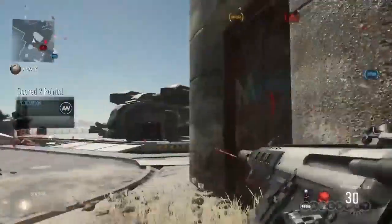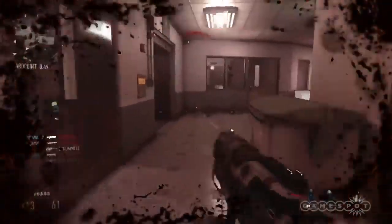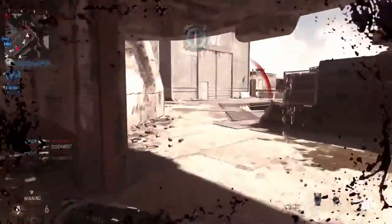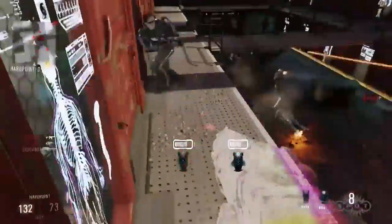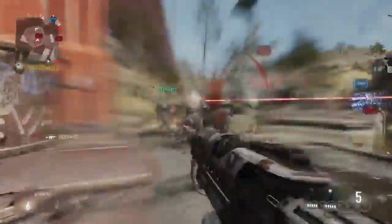Where combos really take form are in the jump-left or jump-right dash combos. You can cheat death, jumping out of a hot zone and dashing behind cover. Or for a game-changer surprise, spot a bogey walking along the catwalk above you, jump up and left — bam! You did not see that coming. Anyone can pull a sweet dash combo, but with EXO abilities, it's your time to shine.